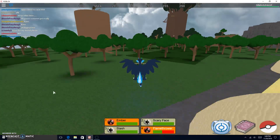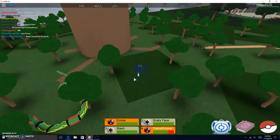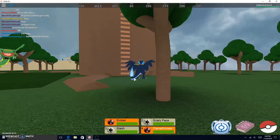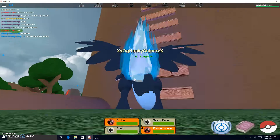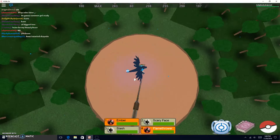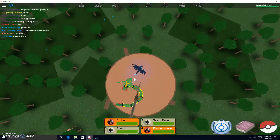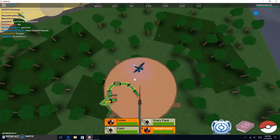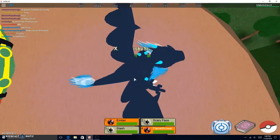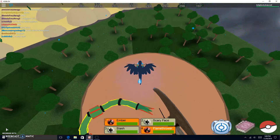The next one spawns up here. It's the Lupinite, or something like that — Lupine. It spawns on top of here. I got mine right here. So yeah, that's where the Lupinite spawns.